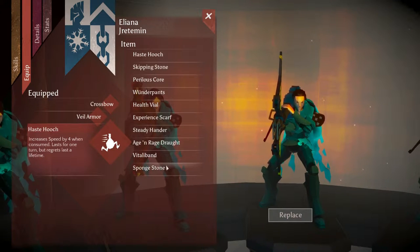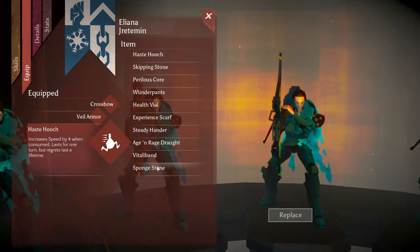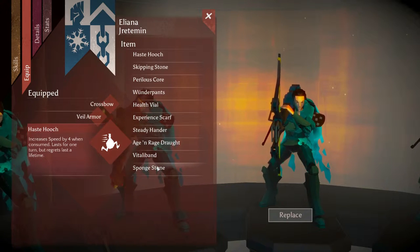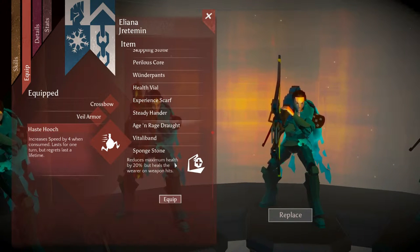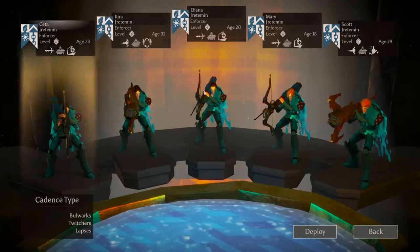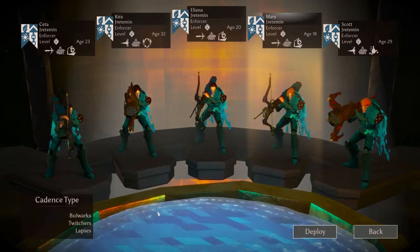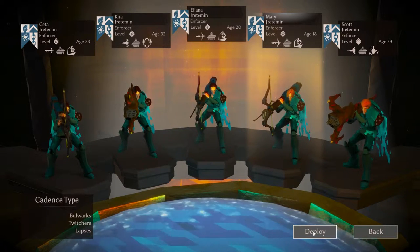In terms of items, I've got a lot of the different accessories researched now. I actually quite like Spongestone even though it reduces the hit points of the hero, because it means I don't need to worry about healing during the middle of the fight. Steady Hander is useful as well if you're trying to boost a low accuracy character. We've got a team of enforcers going up against Bulwarks, Twitches, and Lapses - not sure which will be advanced, but we should have a good time.